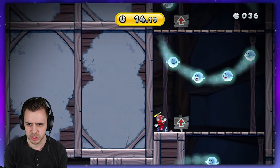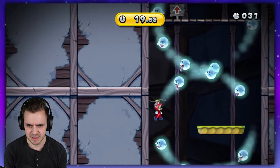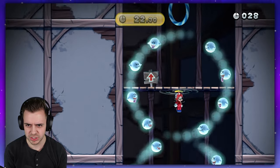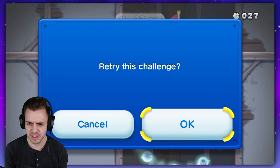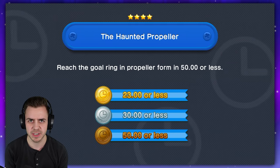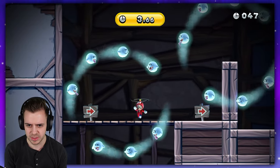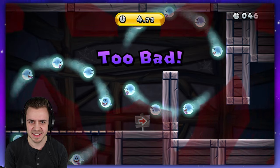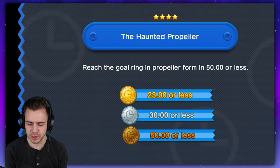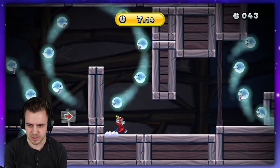Jump. Oh shoot, I stopped. Oh my God, this just gets so hard. That wasn't too bad — I thought I'd be way slower. The gold ring's right there. I think if I do that start again — look at this start. Not that start. I got to do it again. That last start I did was so perfect and I got to replicate that. That's like the optimal start.